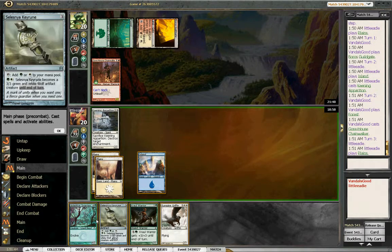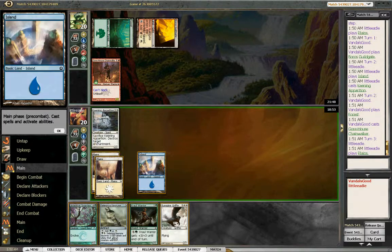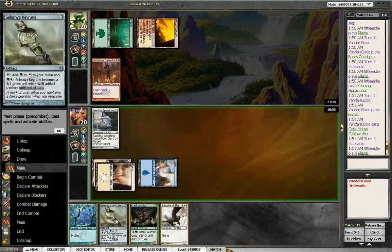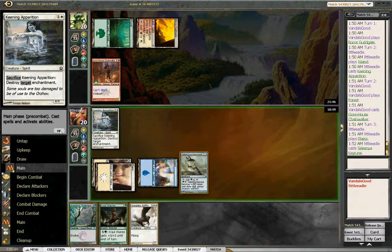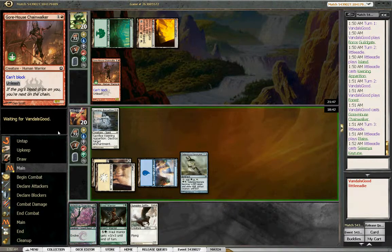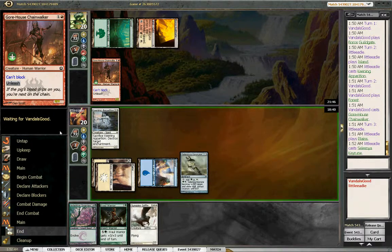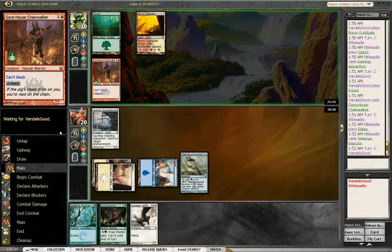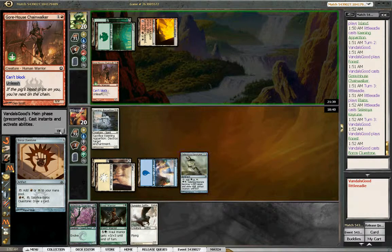Actually no, it's useless against the Snapjaw. We still have a 6. Let's play with key rune and hope we draw a land. If not, we can still play one of these two guys next turn. This thing's pretty quick, so let's stay back and block. He's gonna burn it or something — nope, okay. Closedone. Oh, Closedone.